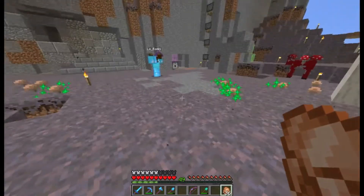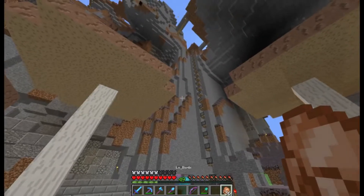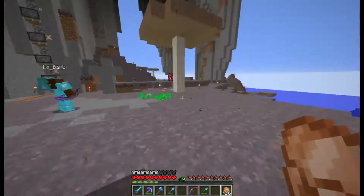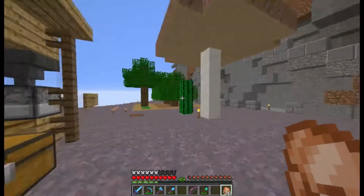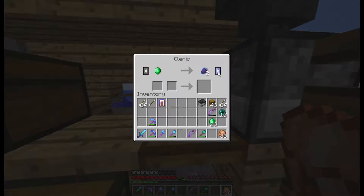That's creepy - I can't see Isles, so I'm just seeing magical green particles on the ground. You're invisible! We've got a nice cleric over here if anyone needs anything. He had glowstone, I think - and bottles of enchanting for 9 emeralds.